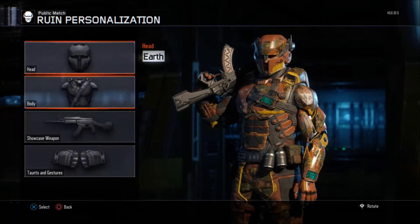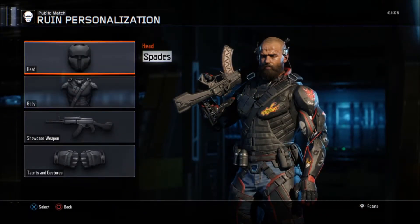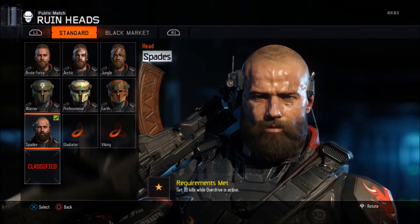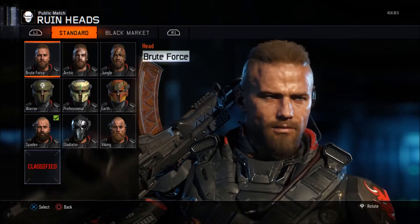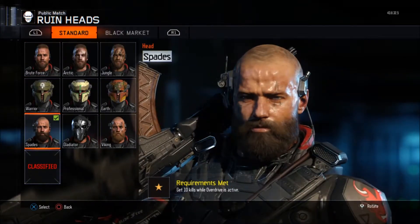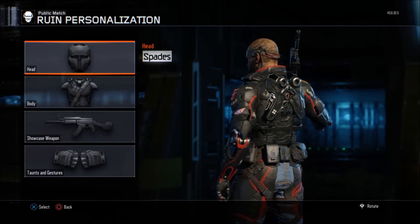The last row contains the three best armors. The first one is Spades — this guy looks older and has a big beard. At first he looks like some young boy, and then boom — kind of like Santa, but I'm just kidding. He looks cool.